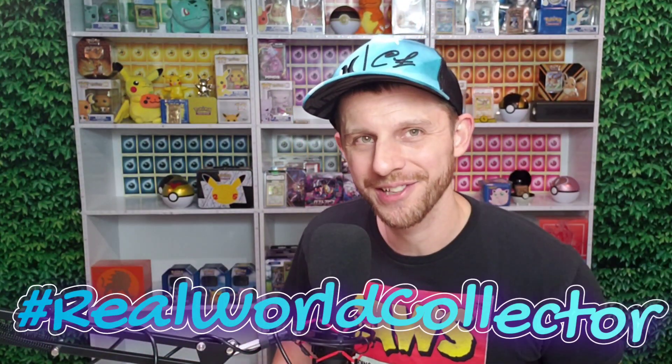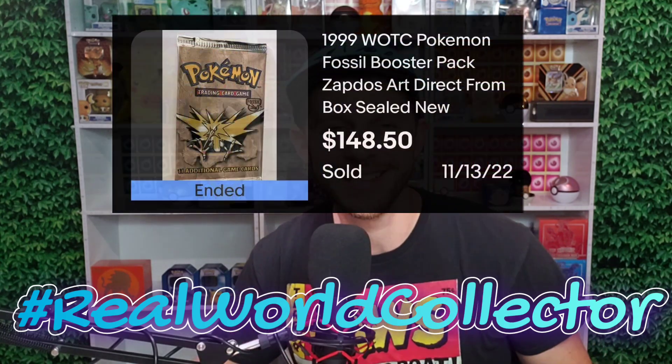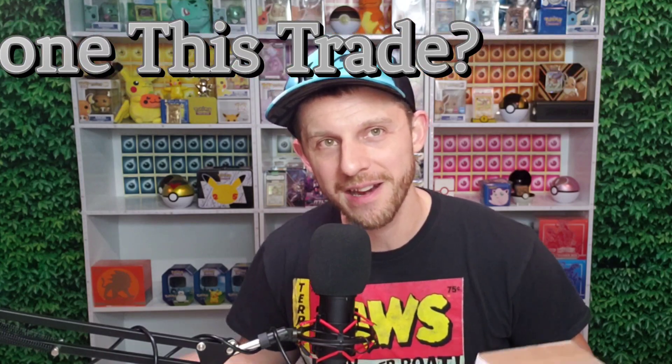In today's episode, we're opening up the brand new Silver Tempest Elite Trainer Box, only available through PokemonCenter.com. In our hashtag RealWorldCollectorStory, Nick is opening up a 1999 Fossil Pack, and for the Would You Have Done This Trade segment, we've got three items to go over.